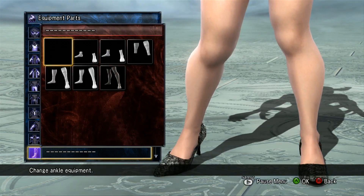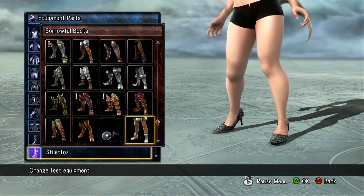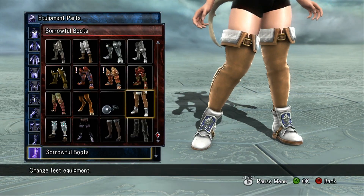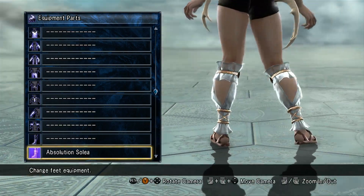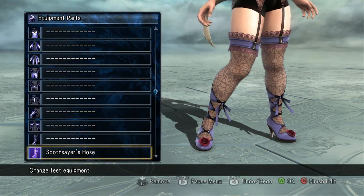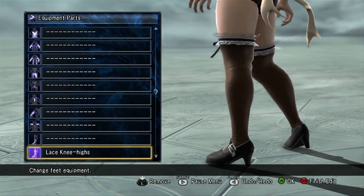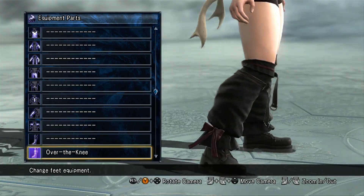Nothing for women on the shoulder or the ankle. For the feet you have Sorrowful Boots, Absolution Solea, Seaslayer's Hose, and Lace Kneehives — over the knee.